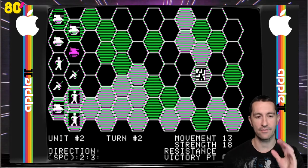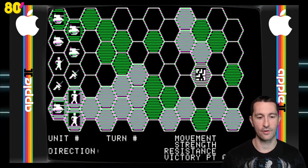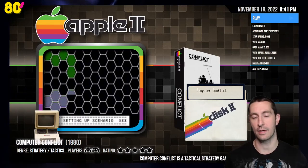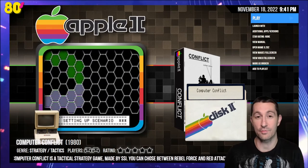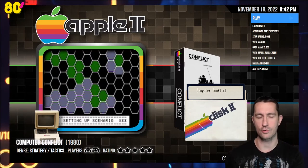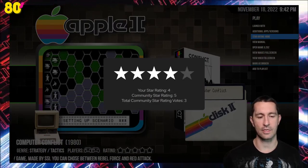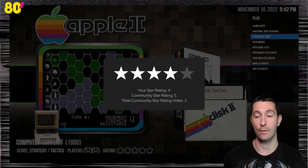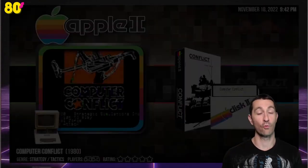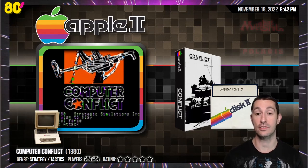If you're not familiar with SSI, they are going to be making and publishing the Gold Box games of Dungeons and Dragons eventually. Our next game is another SSI release — Computer Napoleonics. I wonder if it was released at the same time because they're back to back. There is the front of the box: the Battle of Waterloo by Strategic Simulations Incorporated. They're using some ASCII for the graphics — yes, another tactical game for the Apple II. We're booting it up — it is August 2nd, 1980, and this is Computer Napoleonics for the Apple II. Another hardcore strategy game.